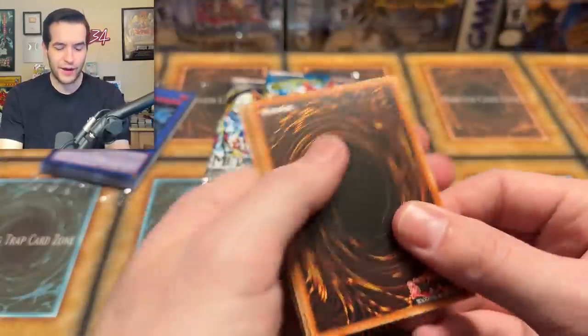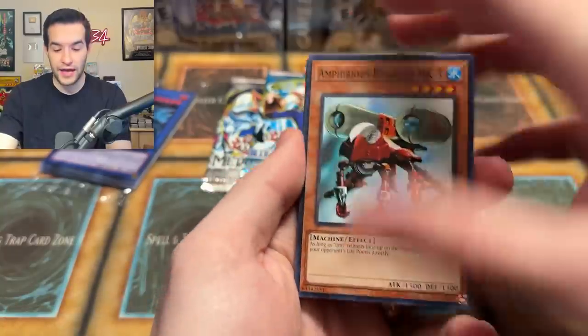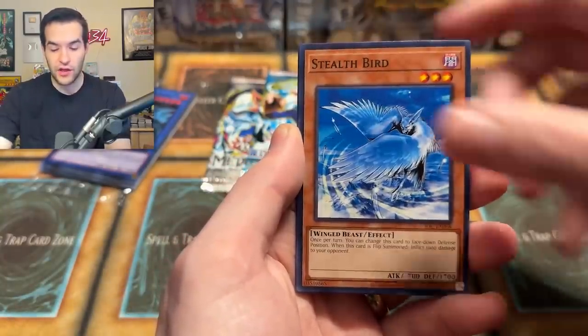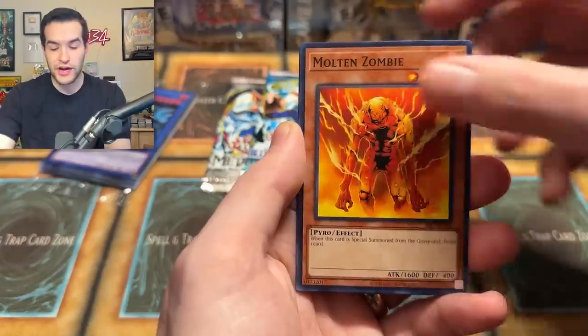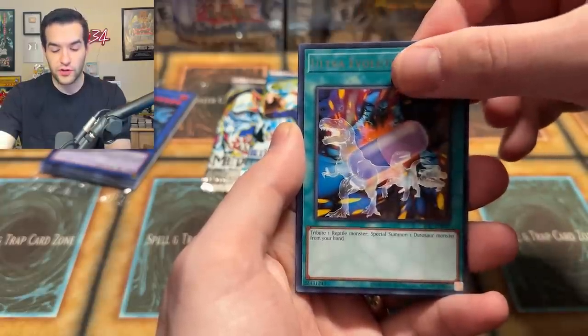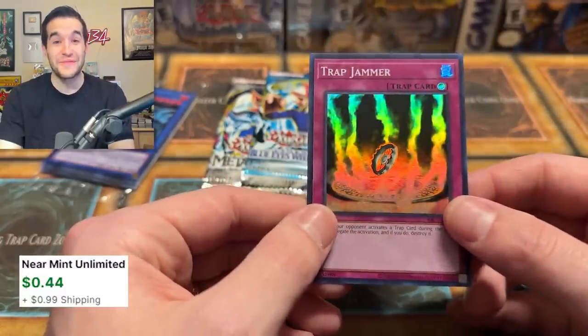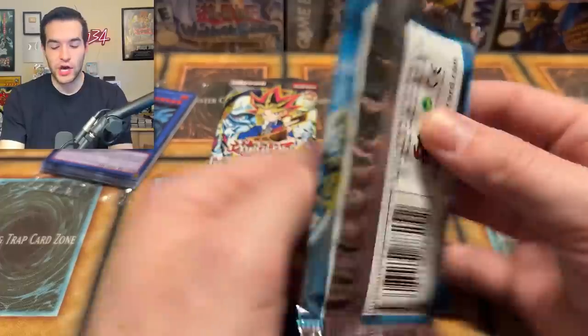Amphibious Bugroth, Torpedo Fish, Thing in the Crater, Ojama Yellow, Stealth Bird, Spirit of the Pot of Greed, Molten Zombie, Ultra Evolution Pill, and a Trap Jammer — we got a Super Rare! We'll take it. Trap Jammer — who's jamming those traps these days? Nobody. Two packs to go — Legend of Blue Eyes White Dragon.